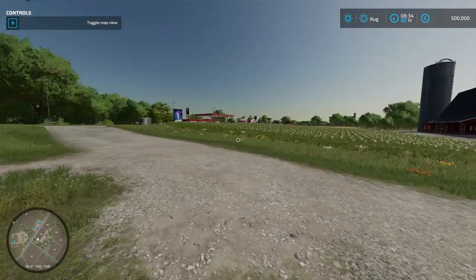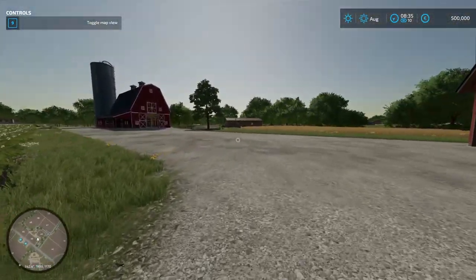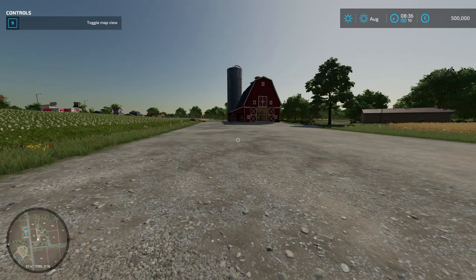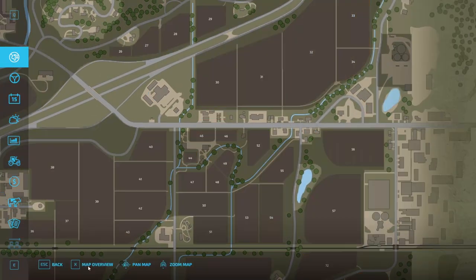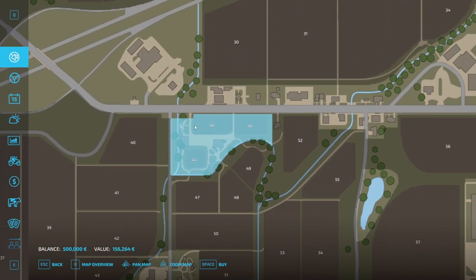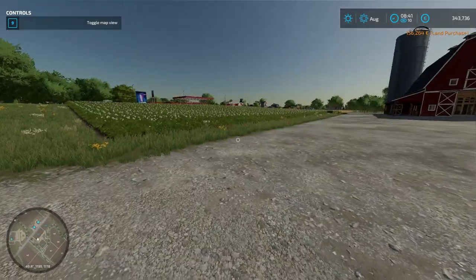Here we are. We spawn right here — this is the farm yard that we will be buying. We're in August and we have half a million euros in the bank, which is not a whole lot. Looking at the map under farmland, this area is going to cost us 156,000 euros alone. But one of the reasons I really like this map is that when we buy this, we're going to get fields 44, 45, and 46. So we're buying this right off the bat — and this is now ours.